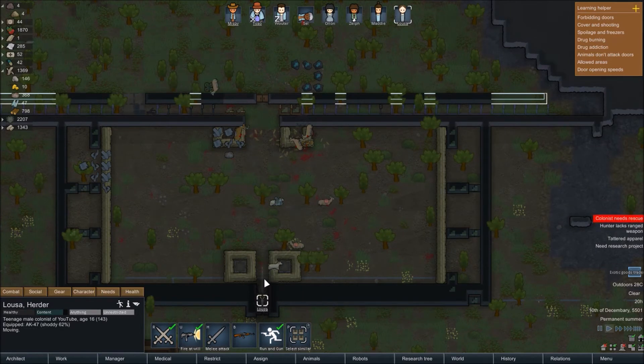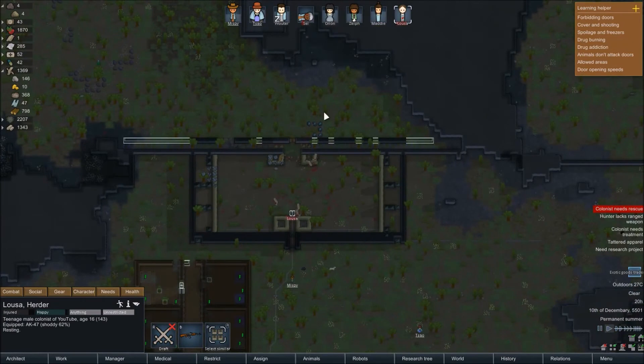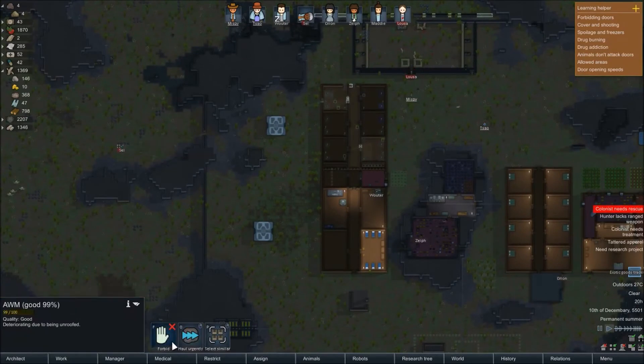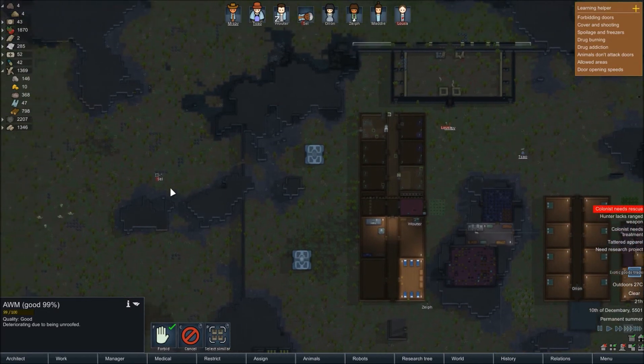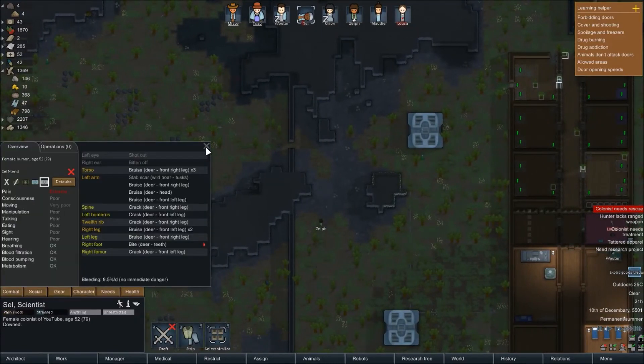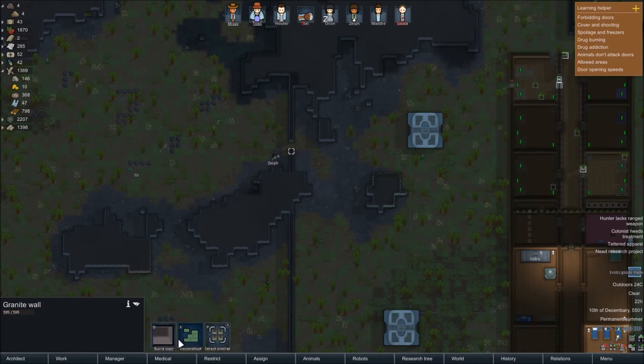Louisa, you've got a gun - take them down! Come on Louisa - melee attack, I'd rather you fire but okay. Someone needs to get Cell - can you rescue Cell quickly? We have so much trouble in this game just from bloody animals, it's crazy. Cell, you're in no immediate danger from bleeding to death - okay, that's good.